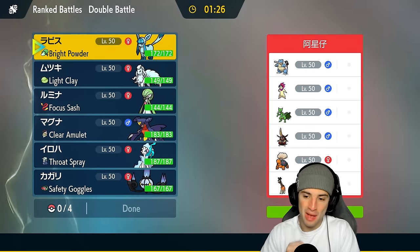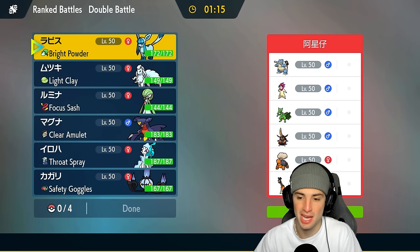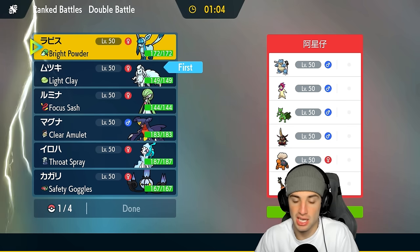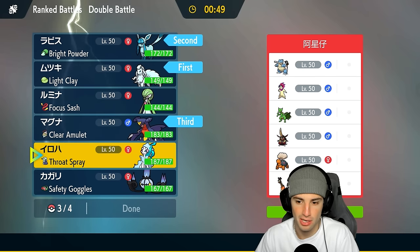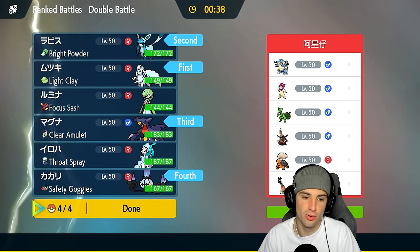Match number two — that last match came down to the wire, Volcarona soaked up that Heat Wave just enough to win. Going up against a team with Typhlosion, Sceptile, King Gambit, Turtwig, and Feraligatr. Going into Ninetales and Glaceon is really not bad — we can do a lot of work and maybe set up Aurora Veil. Garchomp is super effective onto a lot of these guys. Last slot: Chandelure — going Chandelure.